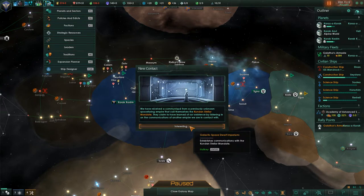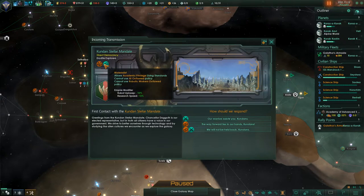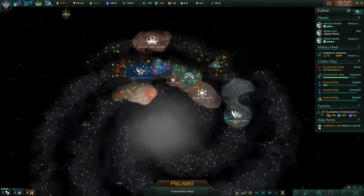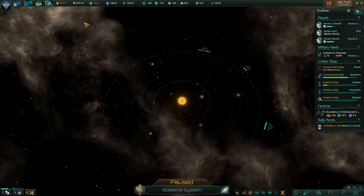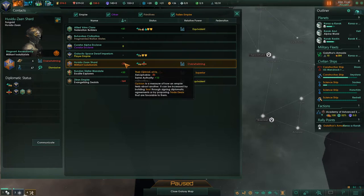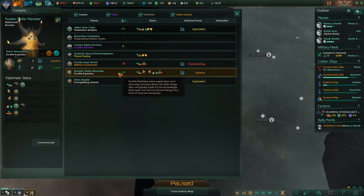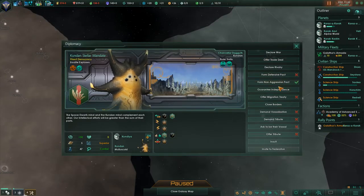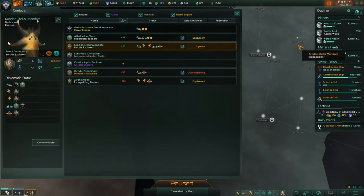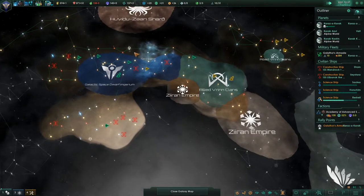We have a new contact — let's see who these are. We're with the Kandar Stellar Mandate. We've got starfish people who are fanatic xenophile materialists. Our warriors salute you. Let's see where they are — they're on the other side as well. Let's try and be friends with these guys. The starfish are friendly with me, which is quite a nice start. Let's offer to form a non-aggression pact with them to keep increasing that. They've agreed with the non-aggression pact, though they do have really horrible squeaky voices.